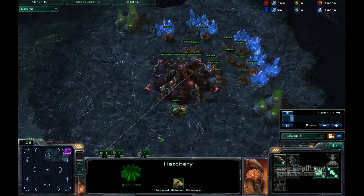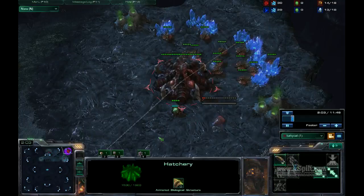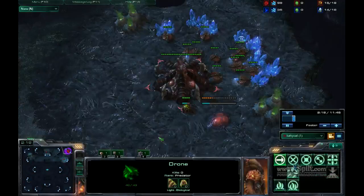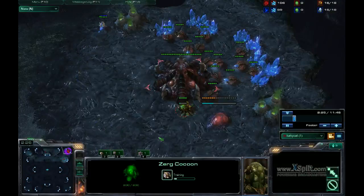I'm just going to follow my camera the entire time and not click around the map to show what I'm doing. I am scouting his base. I sent my initial drone scout in the same direction as my overlord, which is kind of a mistake. I send it south and hopefully correct that overlord pathing as well.